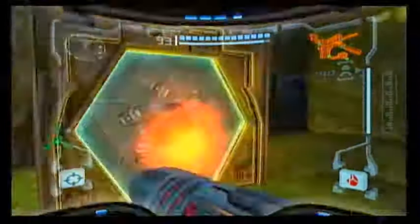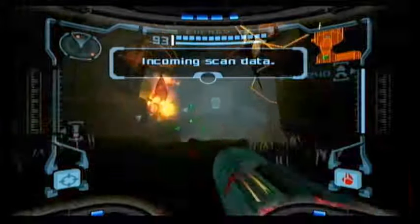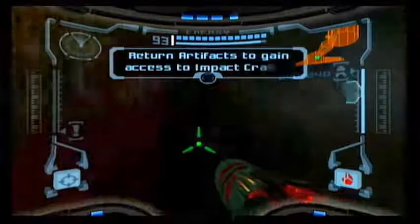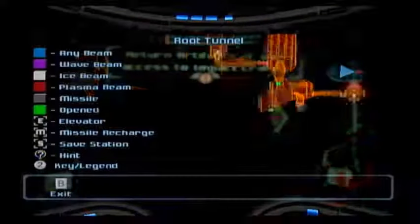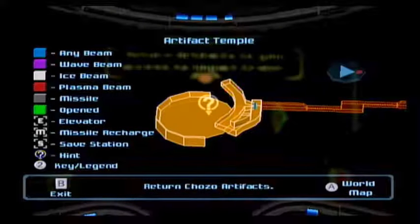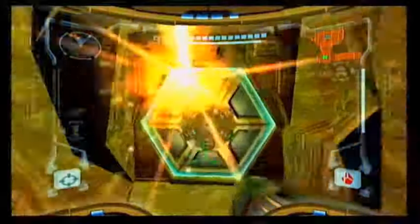Once you beat the Omega Pirate, you get this. Now it's the Artifact Temple — return artifacts to gain entry to the Impact Crater. Basically it tells you to go to the Impact Crater. And if you did start the Chozo Artifact hunt, NOW you do it.